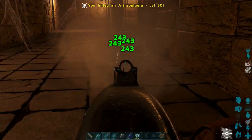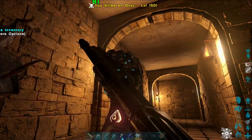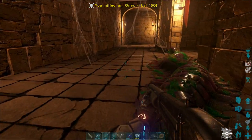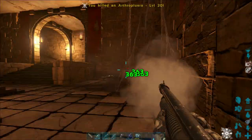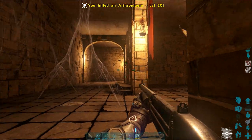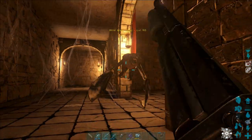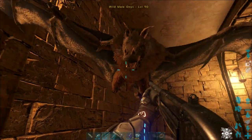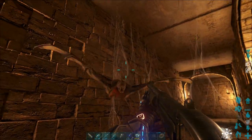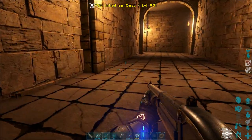We've gotten off the Arthropleura. As you can see, there are traps here that will trigger and drop dinos on your head, so keep that in mind. That's one down and we just have an Onyx to deal with. I'm using the Admin Cheats — of course, you can do this without it.